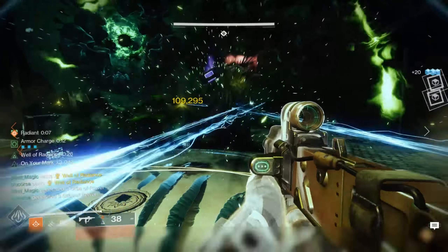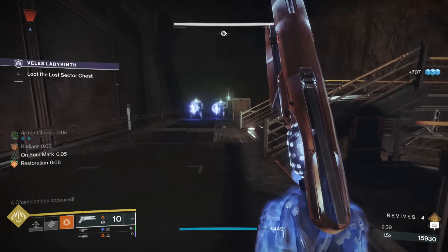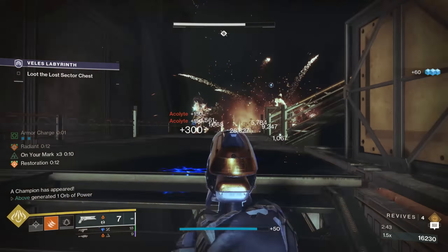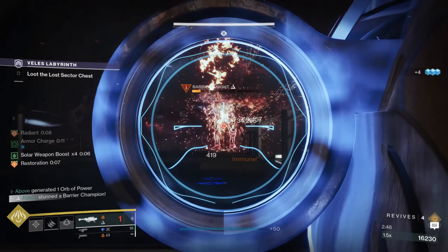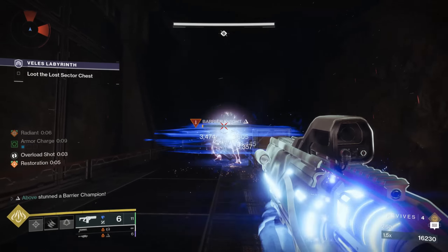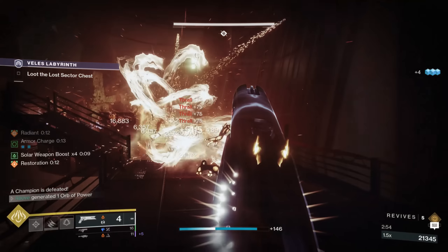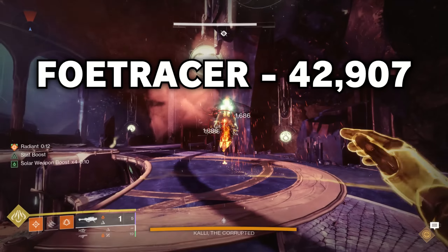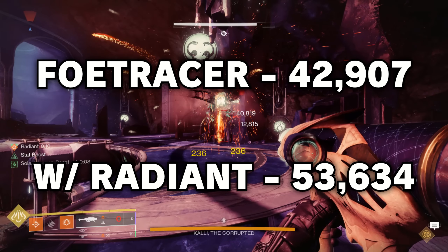And it gets even better. If we then add Radiant to the mix, we'll gain an additional 25% damage bonus when damaging an enemy with a solar ability. So when we throw our knives — which we'll already be doing to proc Foe Tracer's exotic perk — we'll get a 25% damage boost from the helmet and a 25% damage boost from Radiant, bringing our rocket damage from 42,907 all the way up to 53,634.